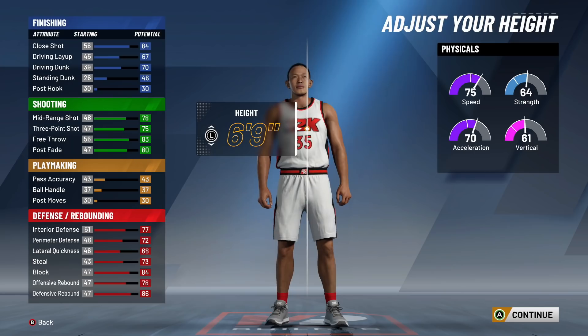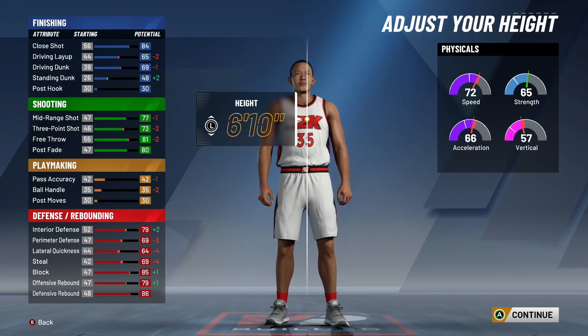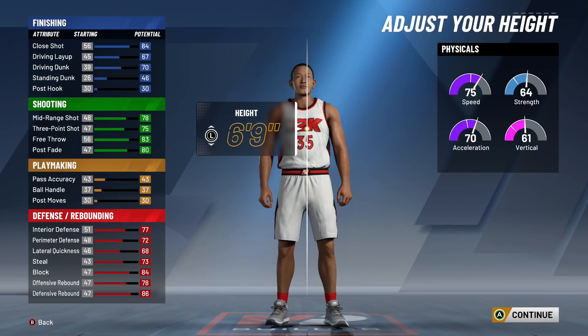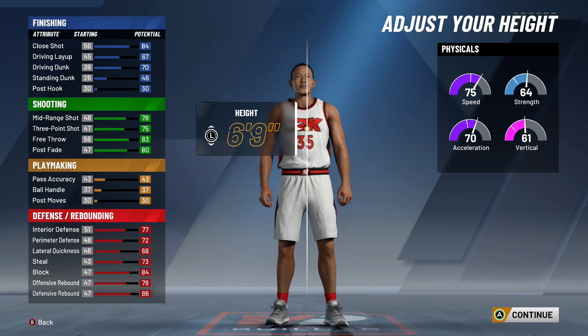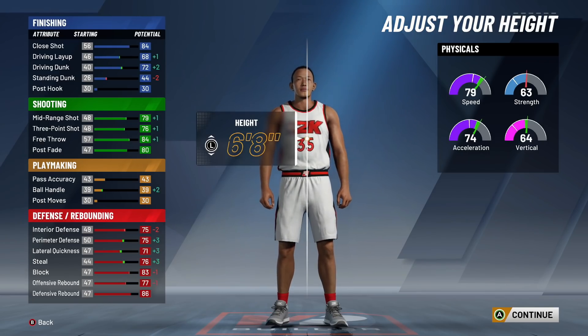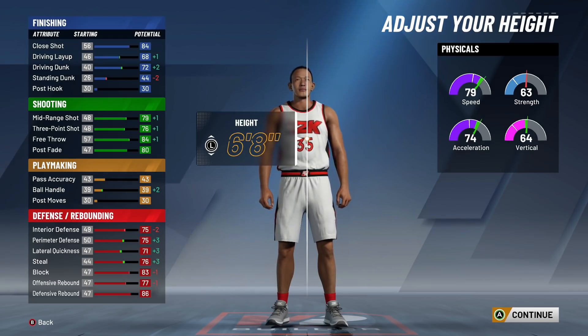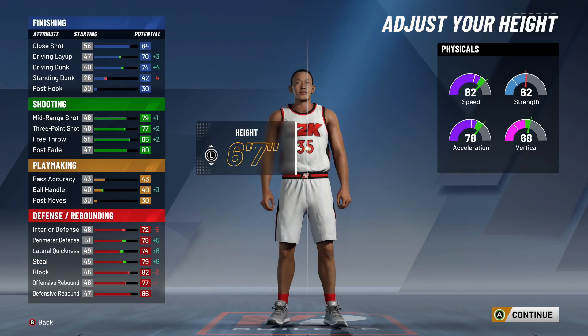For your height, this is where you kind of got to take a leap of faith. I know a lot of people want to make these seven-footers, 6'11s, 6'10s. When you go above 6'9, your Hall of Fame shooting is not as fast. So somebody that's 6'10 or 6'11 with Hall of Fame shooting doesn't shoot it as quickly as somebody who's 6'9 or below. What I did personally is I went 6'8. Why would you make a 6'8 center? Look at the rebounding category — it's not a significant difference.